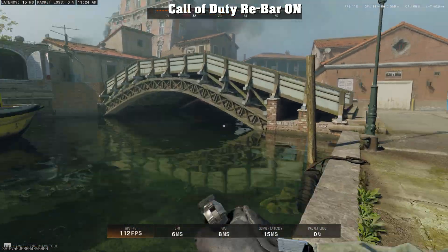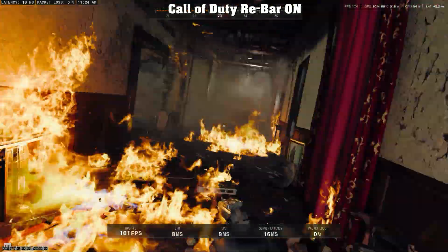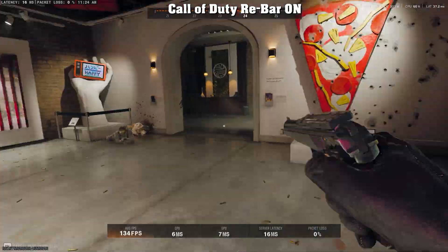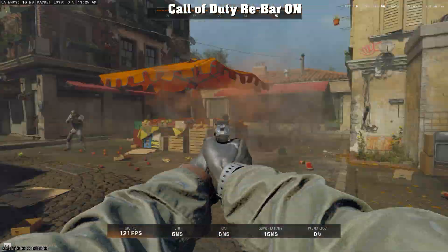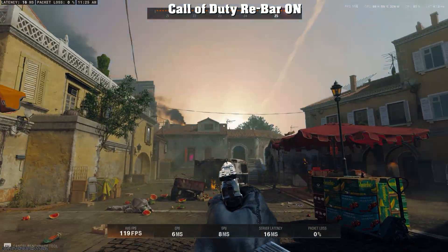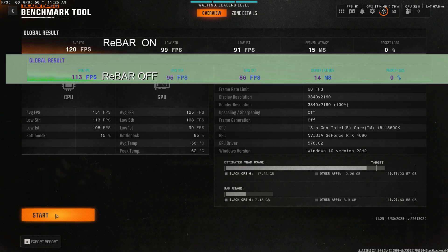Now we've turned on rebar. All the settings are still the same — this is on a 4090 at 4K high settings. If you look at the bottom, our FPS is actually hitting 120, 130. Here are the results, and they're pretty impressive: we've gone to 120 FPS average from 113, 99 versus 95, 91 versus 86. This is not a huge jump, but it's 7 to 10 FPS.